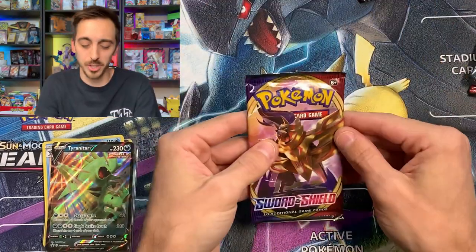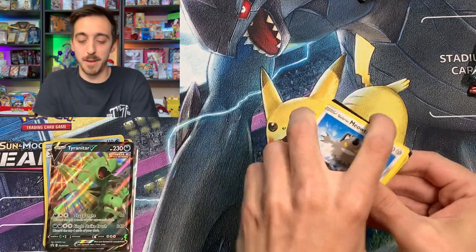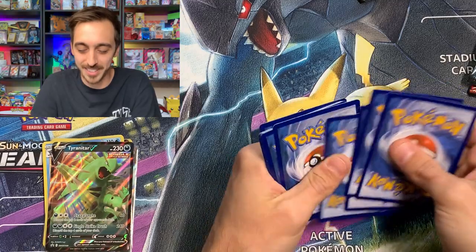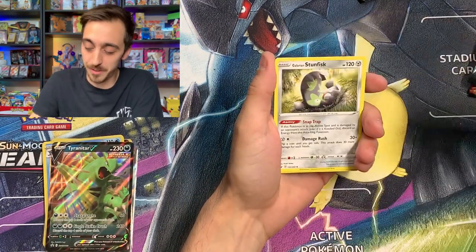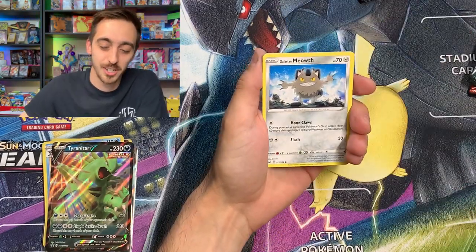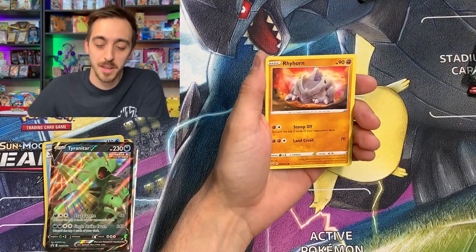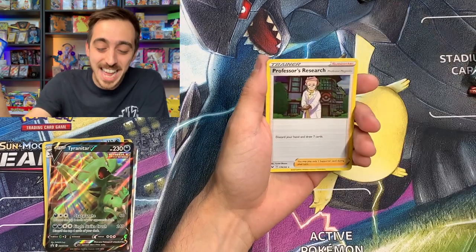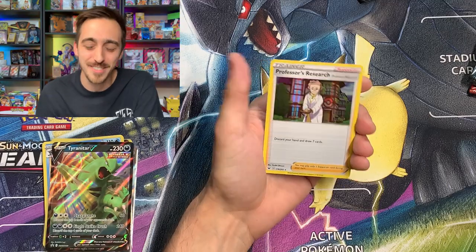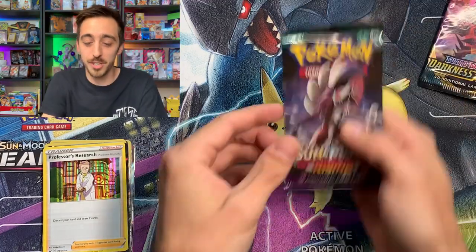Let's start off with Sword and Shield — see if we can add that Marnie or the Lapras Hyper Rare VMAX to the pull pile. Fighting Energy. Stunfisk, Gothorita, Energy Switch, Galarian Meowth, Croagunk, Chincho, Minccino, Rhyhorn, Copperajah for our reverse, and Professor's Research for our holo. After all of the Champion's Path it is so brutal to see a holo Professor's Research. Let's do the Guardians Rising pack.